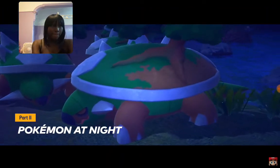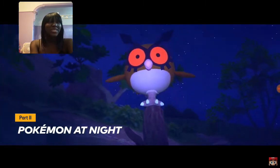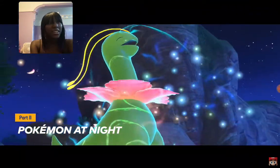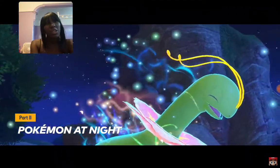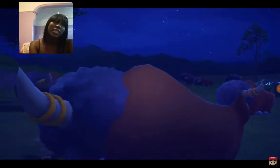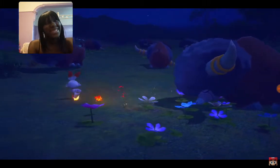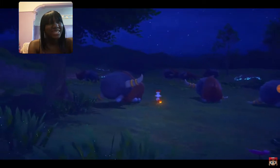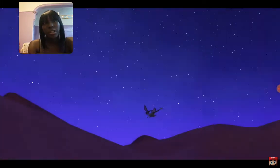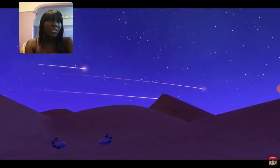Pokémon can act differently when the sun goes down. Some may be curled up sleeping peacefully and adorably, while others might become more active. Here we see a herd of Buffalon snoozing quite soundly. A Scorbunny is running around — I'm a bit worried it might wake the Buffalon. If it wakes them, Scorbunny's toast! The desert sky at night is breathtaking — look up and you may see shooting stars.